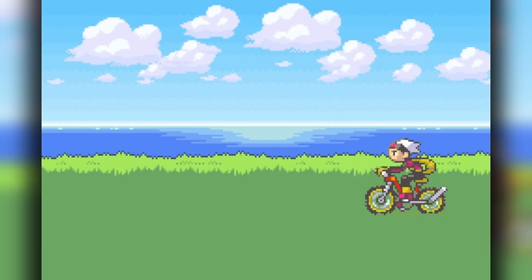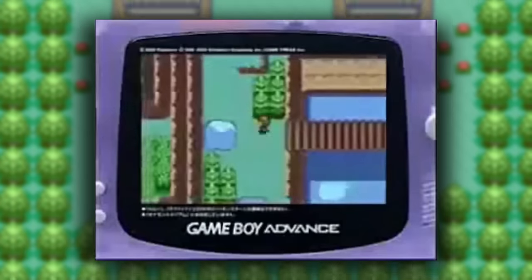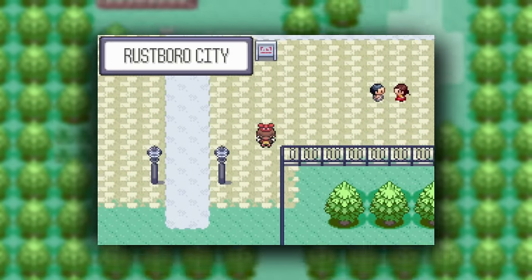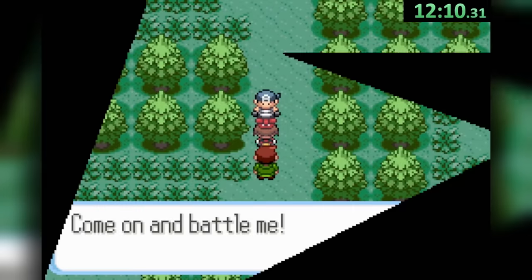Although we have daylight back on our side, the Hoenn region is the first run where things get tricky — not because of the trek ahead, but rather one of the more unique mechanics this game introduced. And although this conundrum won't occur until we reach Rustboro City, all we need to do is grab a Mudkip and run right through the intro and mandatory trainers in our way.